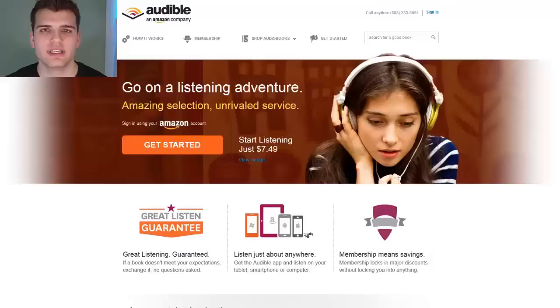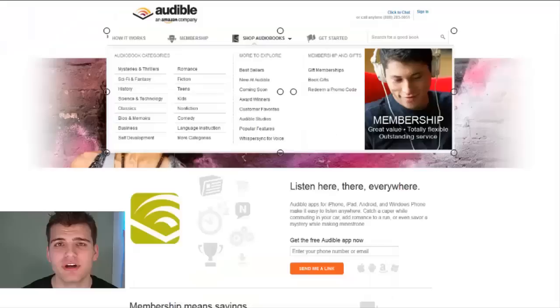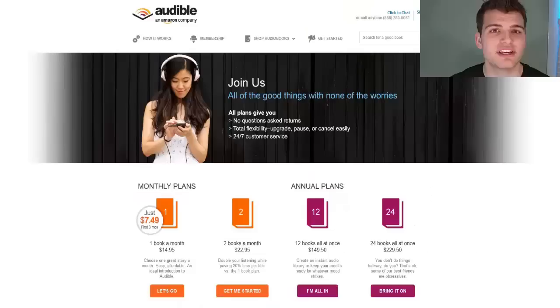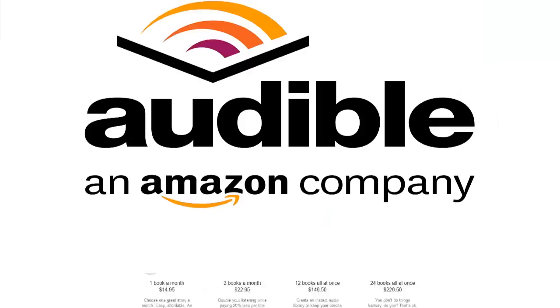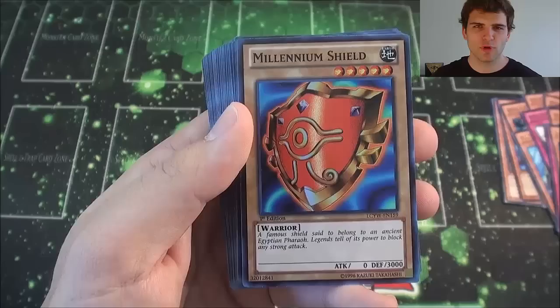Alright, before we do our recap, let's take a look at today's sponsor. Today's sponsor is Audible.com — Audible is the leading provider of downloadable digital audiobooks along with spoken word entertainment. They have over 100,000 different titles to choose from and they can be downloaded to your computer, your phone, your tablet, or even your MP3 player, and they have a whole bunch of different genres like thriller, science fiction, and even comedy. You can listen anywhere at any time — like if you're dueling in the shadow realms or even playing some League of Legends. Personally one of my favorite books I downloaded was The Hobbit. If you want to download a book for free, go to audiblepodcast.com/unlucky — that link will be in the description below. Once again that is audiblepodcast.com/unlucky. Thank you guys, please check them out.